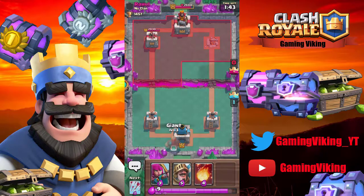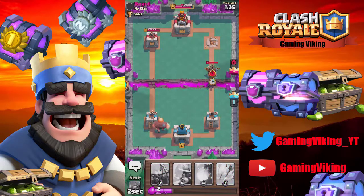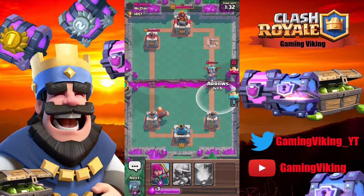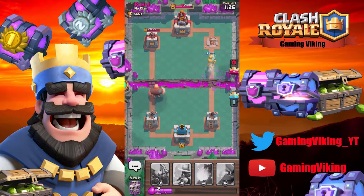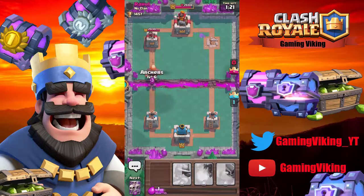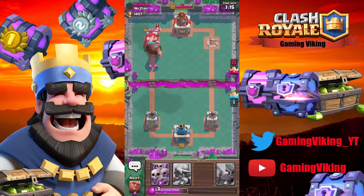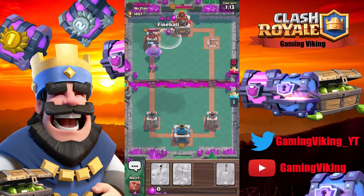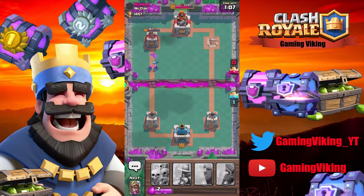So he should be a bit low on elixir. I'm going to push the left side here. He's going to use the expo now. We're going to put down our prince, and do it with arrows. And he got zero damage to our tower. Archers there behind his end. Earned a fireball as we saw. And the tower is in that hit — that's out. Will the archer take out the tower? Really close.